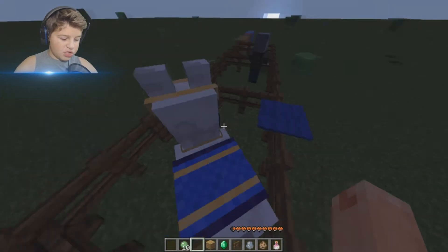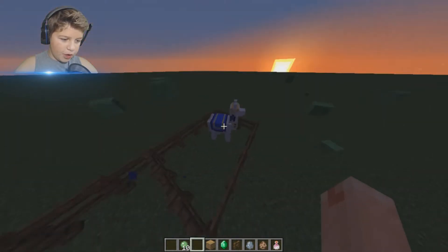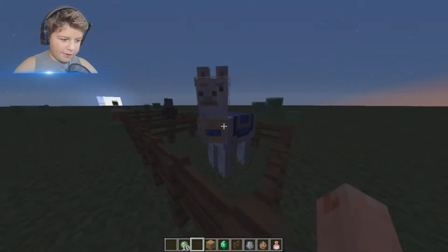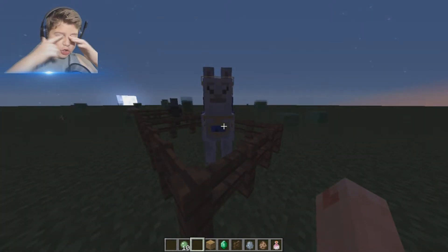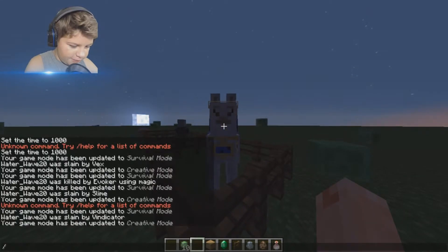You cannot put saddles on llamas - it's carpet that you put on them. Blue just looks like the best for the version and everything. It just looks so real. Yeah, that's pretty much all of that.